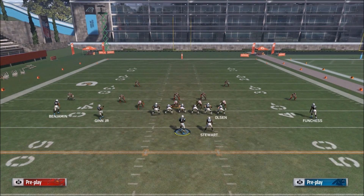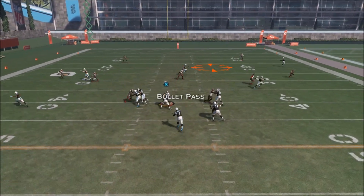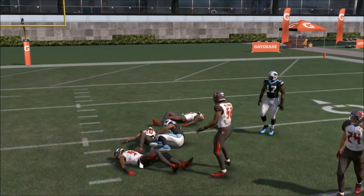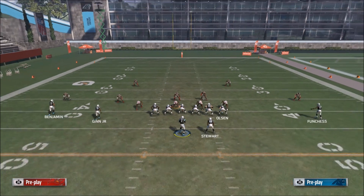Against cover 2, another great option is the X route — we're going to have a huge gain there as well. We have multiple options, making this a really great play for destroying cover 2. Since most people sit in cover 2 the majority of the game this year, this play is going to make it hard for them to stop you and force them to switch to something else.